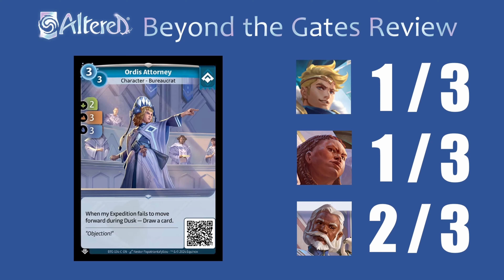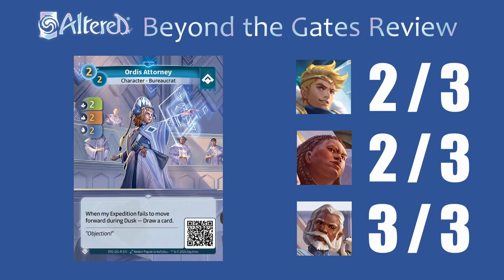Ordis Attorney is another one of the bureaucrats. The 2-3-3 stat line is a little underwhelming and the cost is not great. You could definitely play this in Waru. I think most people are going to opt for the rare — 2-2-2 for 2 is so much better. I think you already have a lot of three-drops in Waru so putting this now in the two-drop slot is amazing, and getting a draw on a two-cost card is very strong. You might run this in any of the heroes just because getting that draw sometimes is really strong and the stats are fine for a two-drop, but it's far from a must-run in Golrong and Sigismar.